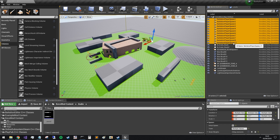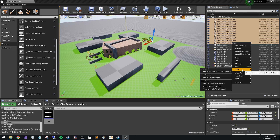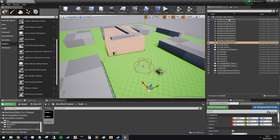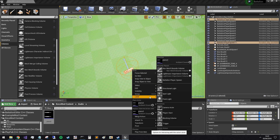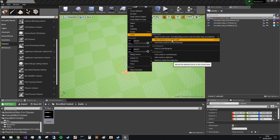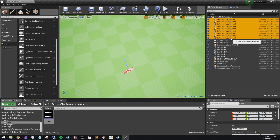So if we grab all of these player spawns — let's do it from the world outliner — we might be able to grab them all, then right click, go back here, right click on 'Level', and then 'Move Selection to Current Level'. Great, so we've removed a couple.